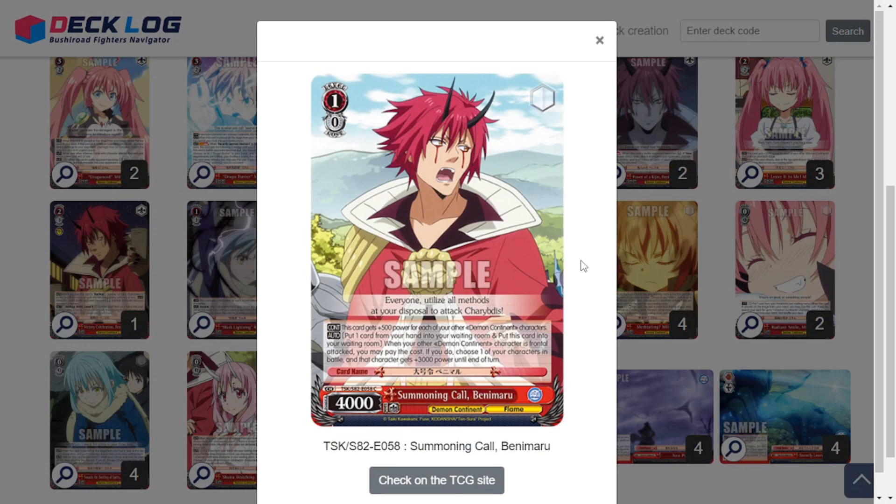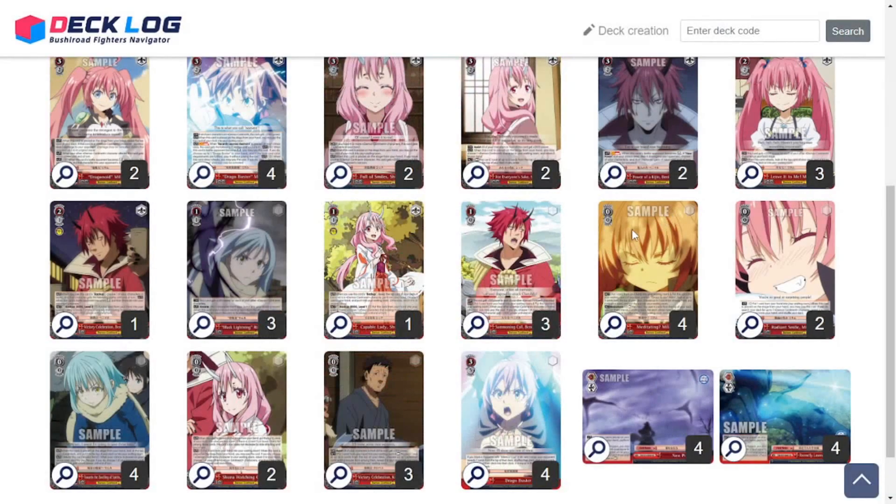Three copies of Summoning Call Benimaru — a 1/0/4k. It gets 500 power for each of your other Demon Continent characters, so it can become a 6k. But a neat little thing: when your other Demon Continent character is frontal attacked, you can discard one card and put this card into your waiting room — if you do, choose one of your characters in battle and it gets 3k power till end of turn. Also, in case your opponent uses a character that says your opponent cannot use events or backups from hand during this battle, this doesn't count as a backup but still gives a buff. It doesn't come up often but it has come up before.